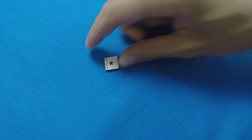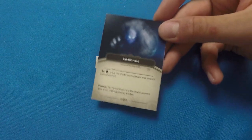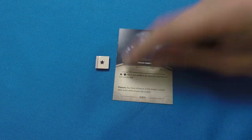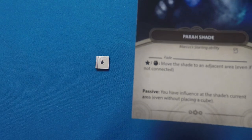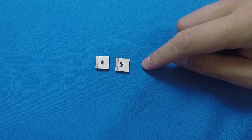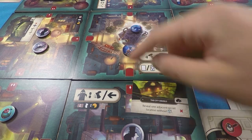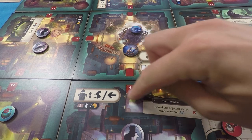The actions are nearly identical in competitive and cooperative modes, with a slight difference for the violence action. The star is a special action linked to your character's abilities — for Marcus it lets him move his steam elemental, costing either a star action or a steam resource. The movement action lets you move between districts and secret locations, with corridor costs shown by diamond symbols within the red connecting crescents.